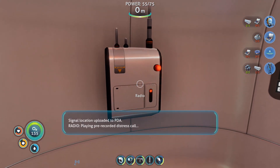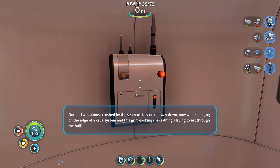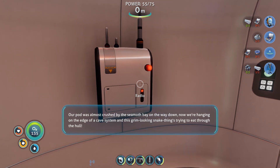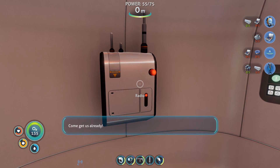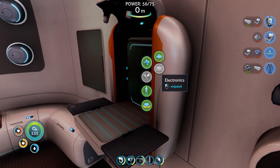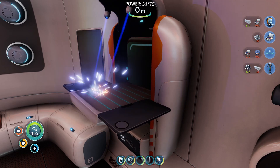Play pre-recorded distress call. This is Ozzy from the cafeteria. Our pod was almost crushed by the Seamoth Bay on the way down. Now we're hanging on the edge of a cave system and this grim-looking snake thing is trying to beat through the hole. Come get us already. Oh, Ozzy — sounds like you're having a rough time. I'm sorry, Ozzy.